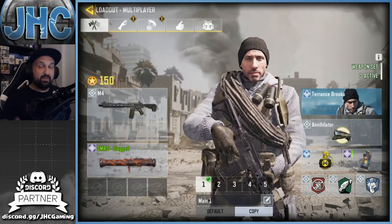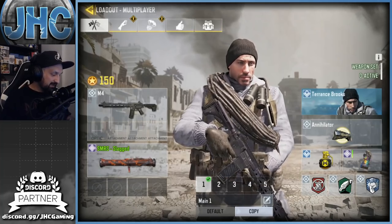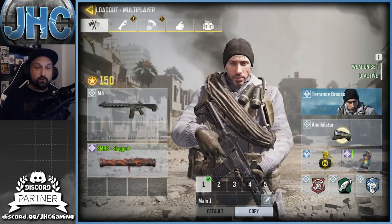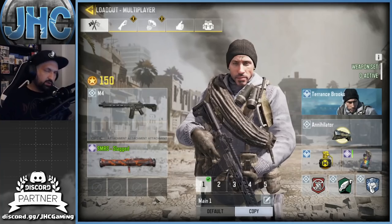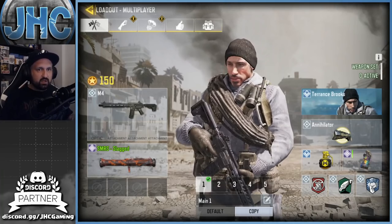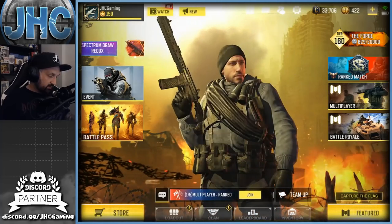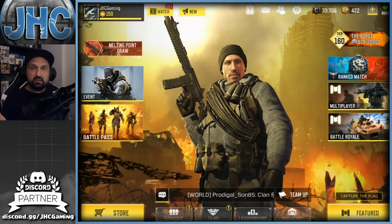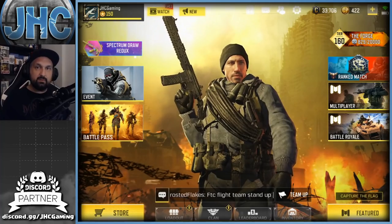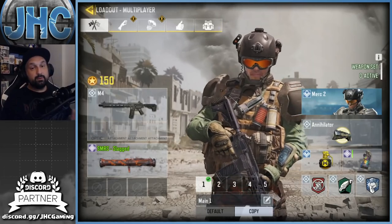At number four we got the OG Terrence Brooks — another special place in my heart. There's a more recent version that's more red-orange, but the OG one I like for the simple, subtle colors and it's not flashy. It's got a very nice set of equipment. I didn't like it much in season one when it came out, but with time I learned to love that one. It's high on my top 10 at number four.